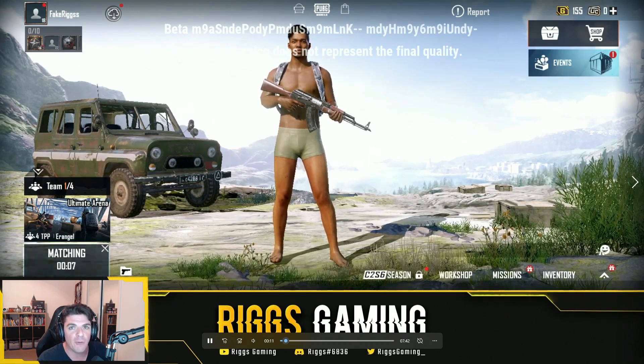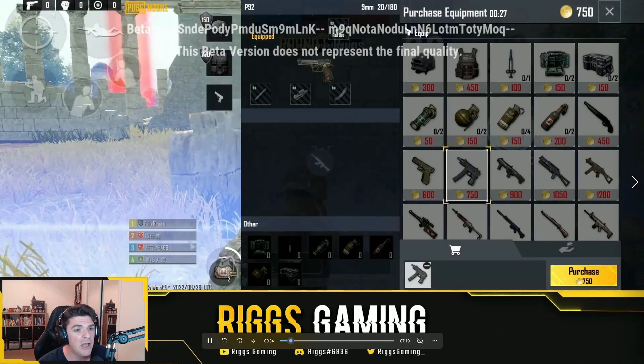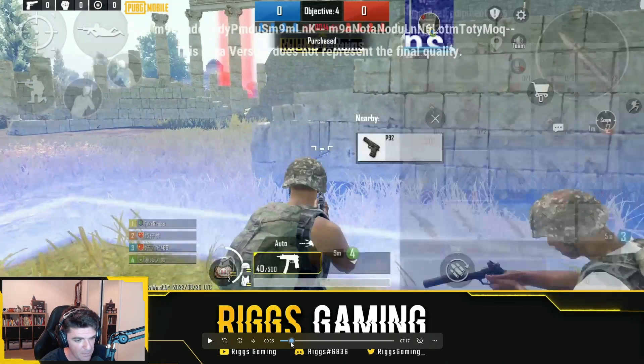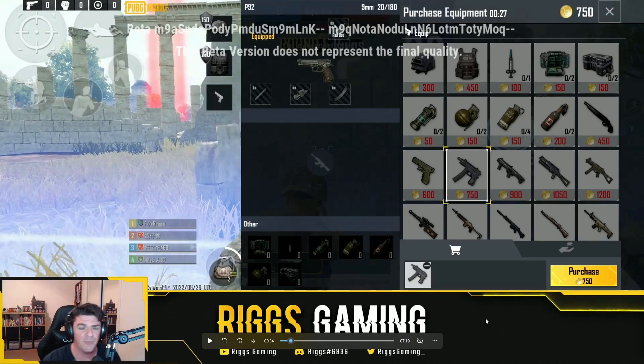First to four wins, every single match has a different type of layout. So we're going to start off at the very beginning. You basically start off the very first match with 750 coins — whether you want to go with that, maybe a P18C. I went ahead and chose the Scorpion. That's pretty much all you can get. And depending on if you win the match or not, you'll get more coins. The more coins you get, the better your loadout can get in upcoming matches. Not only can you do different loadouts, but you can also pick up a level three helmet, riot shields — just wait, let's hit play.